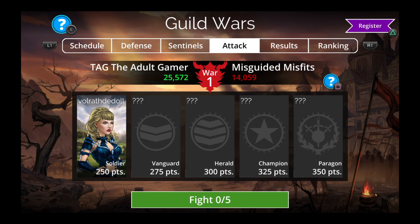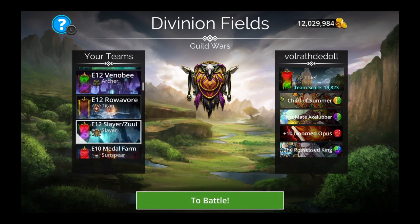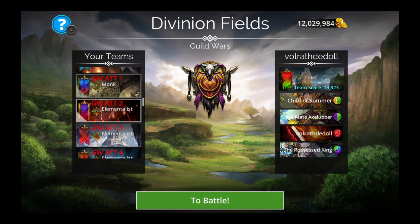We are fighting against Misguided Misfits and it's a red day. We are up against a basic book team, and boom boom included — they aren't using an impervious tank, which should help us in case things go wrong on red day.